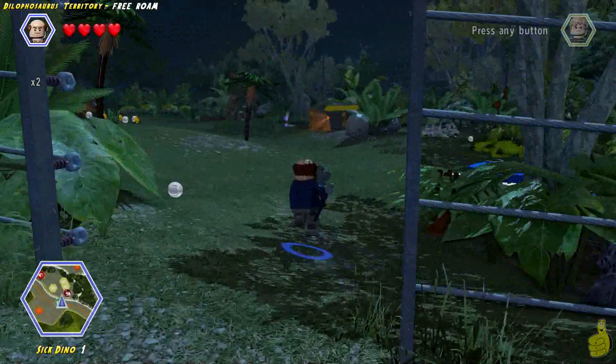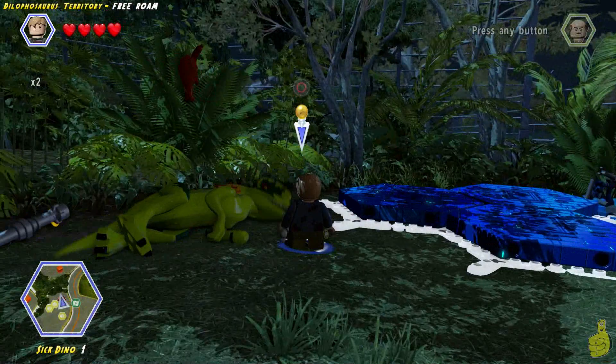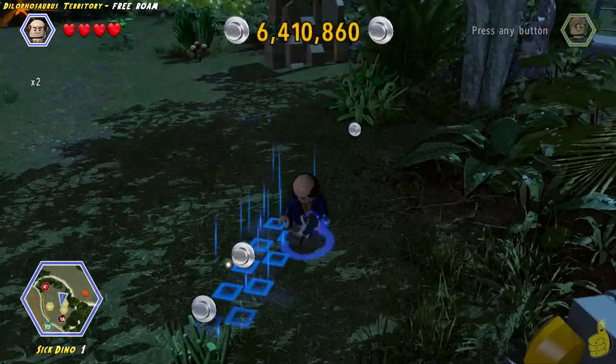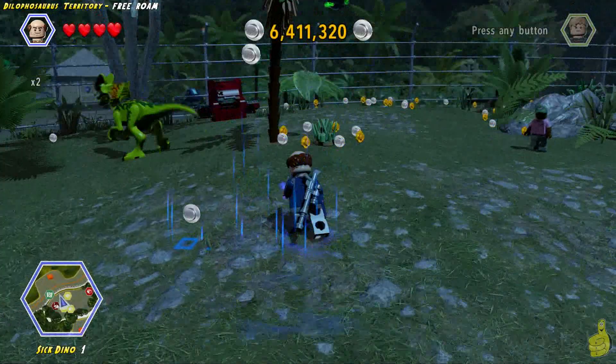All right, now we've got to go inside the gated area. We'll start with the sick Dilophosaurus. The first item is right to the left of him — smash the bones and it gives us a bone for him to chew on. We'll keep on along the right side, past the cracked wall, and find another tracking item. This time we'll hopefully follow all the way without any troubles — a little lefty, a little righty, a little lefty again.